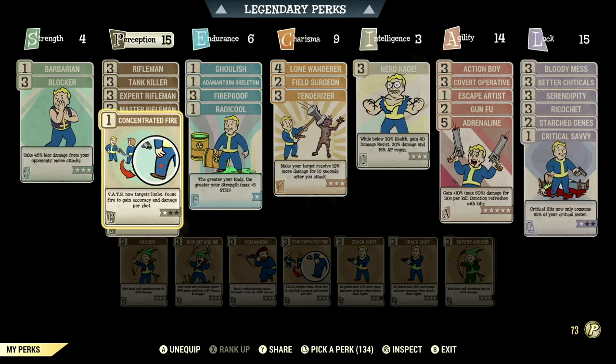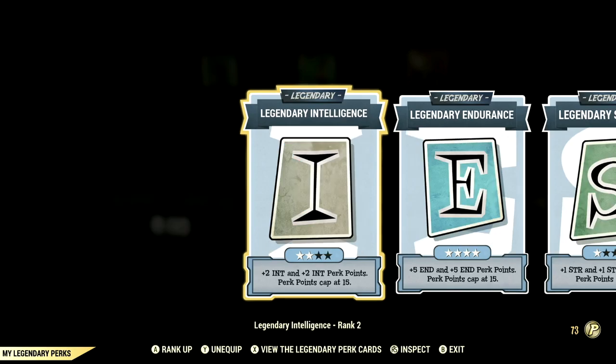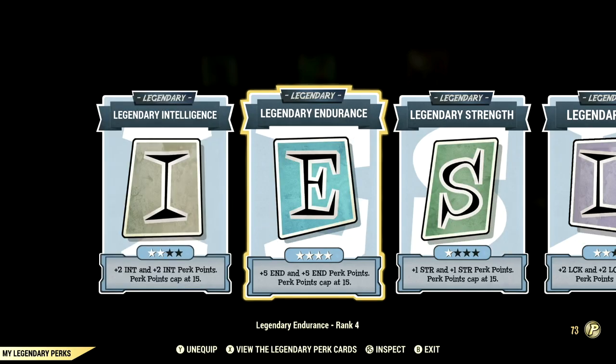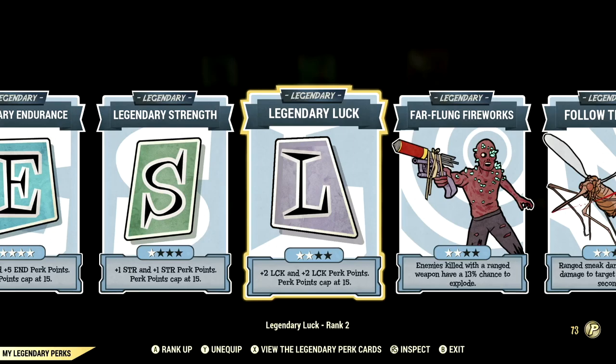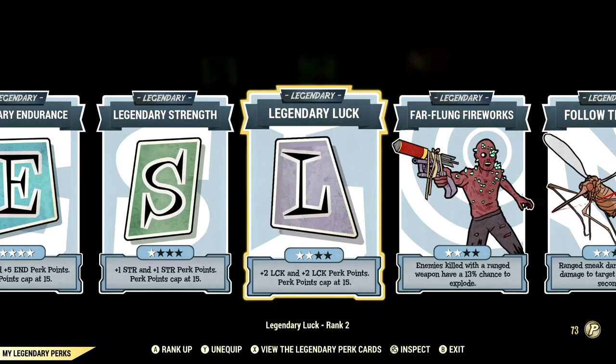Now let's get into Legendary perk cards. These are all the Legendary perk cards that help make up my in-game build. Starting off, Intelligence at 2-stars, Endurance maxed out, Strength at 1-star, Luck at 2-stars, Far-Flung Fireworks at 2-stars, and Follow-Through at 2-stars. These are all the Legendary perk cards that help make up the build.